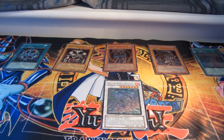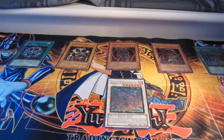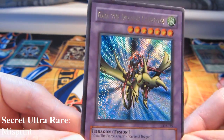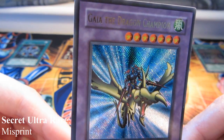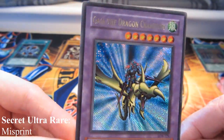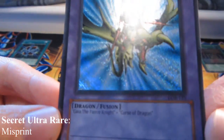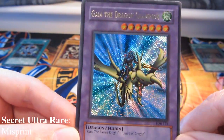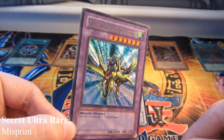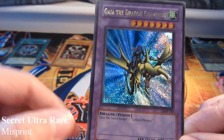Before I go, I want to show you this misprint. They call it a secret ultra rare. It's not really a rarity, but I've got it in my collection. It's basically a fusion of ultra rare and secret rare — it has ultra rare gold lettering with a secret rare holographic picture. It's a misprint from Legend of the Blue-Eyes White Dragon — specifically the Dragon Champion card.